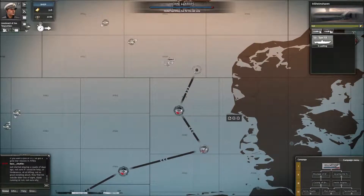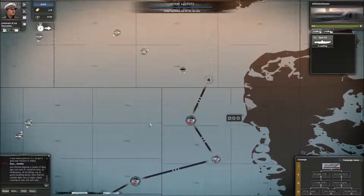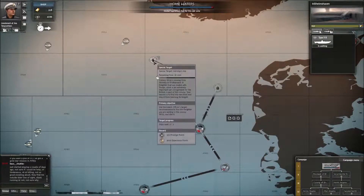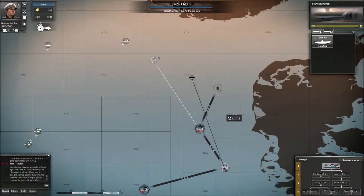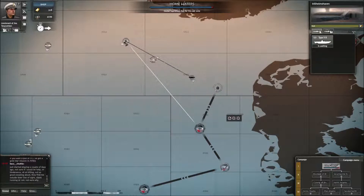We've got other torpedoes - we could simply set another course to another convoy as we are, or we could go back to base. For the sake of it I'm going to set a new course to a new mission. We haven't got enough torpedoes for that one, so we'll click on this other one - a one-shot wonder.